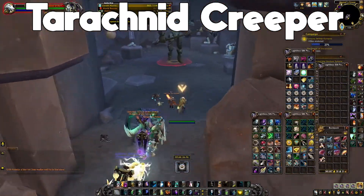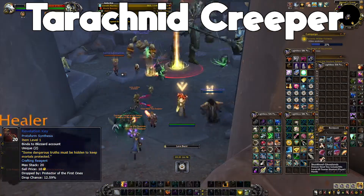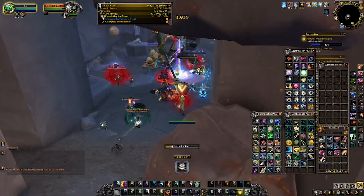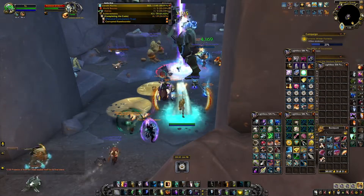The rare item for Tarachnid Creeper is called Revelation Key, which drops from Protector of the First Ones. It has about a 12 to 13% chance to drop. That's all the mounts and how to get them. If you have any questions let me know in the comments — have a good day, bye.